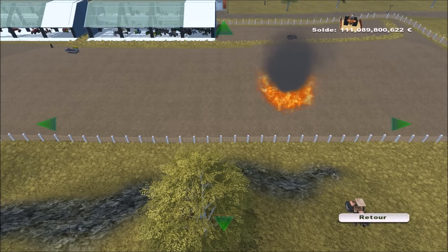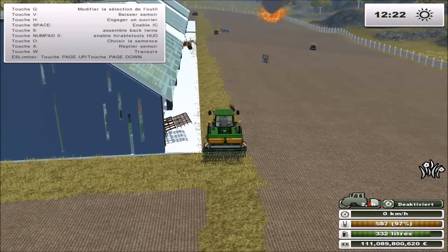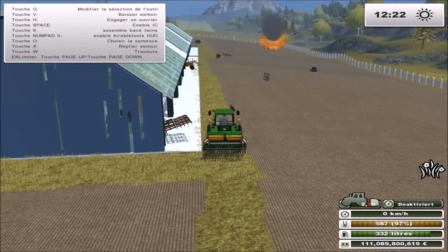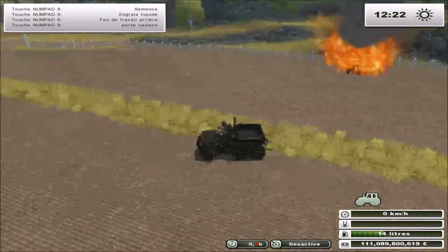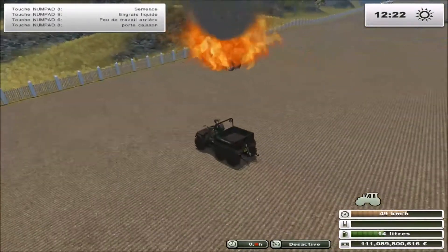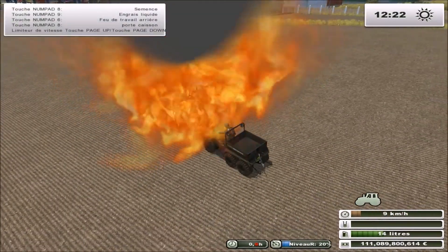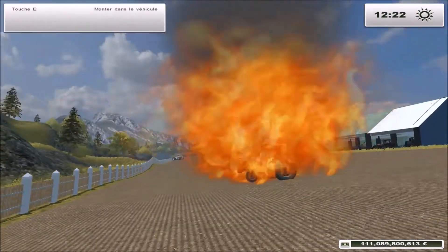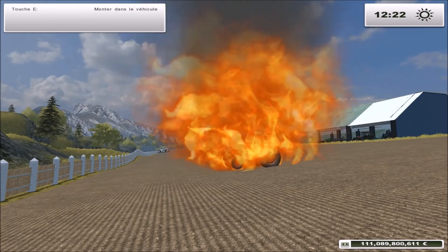Mais ils sont partout ! Je vais d'abord aller voir. Je vais prendre mon quad. Par contre, tu peux mourir dans le jeu ? Je vais passer dans le feu... Ouais, je crame. Plus on s'approche, je pense que c'est avec la mort réaliste activée.